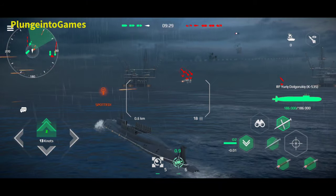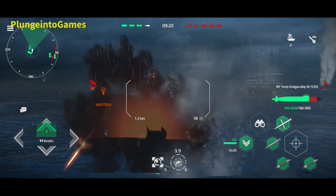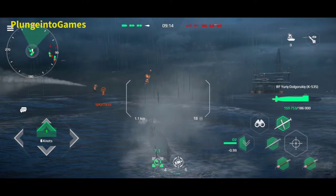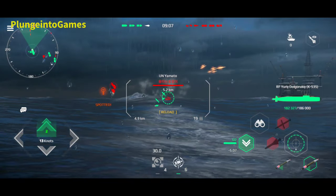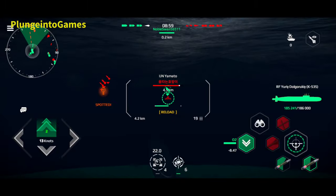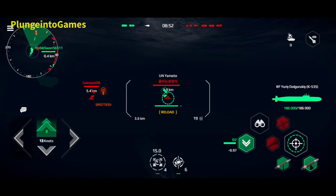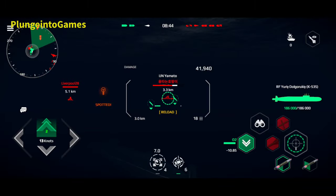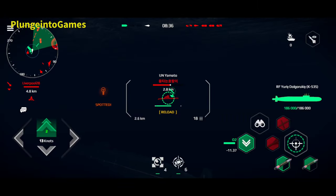Locate and track enemy targets. AA Division, destroy the missile. We have damage above the waterline. Locate and track enemy targets. DC, initiating damage control. CAC — fast-moving surface target detected, bearing 0. Distance 8-0, heading our way. Sir, a group of bogeys on the radar. Hull crew is ready for repair.